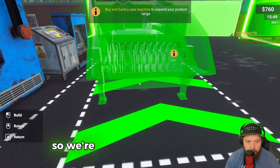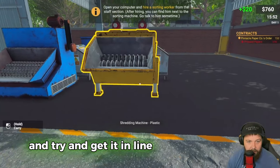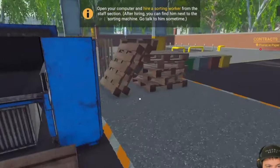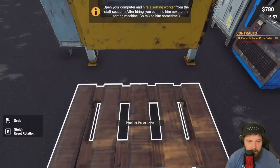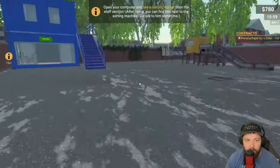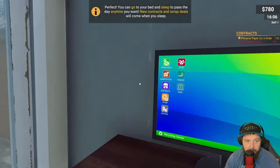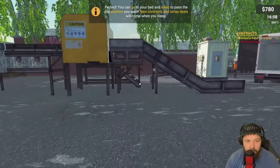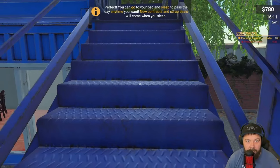We've got a shredder machine for plastic and metal. I want to upgrade to the paper pressing machine eventually, but let's get the plastic machine to make a bit more money. We'll place it in line with the other machine. Open the computer and hire a sorting worker - daily wage 20, three stars, not too bad. And he's arriving now!